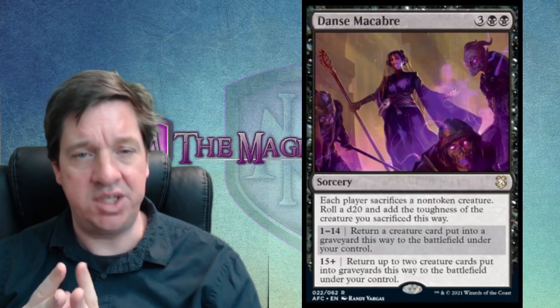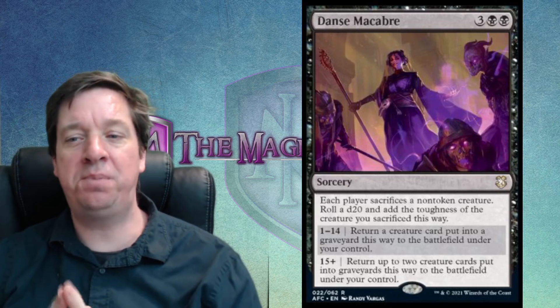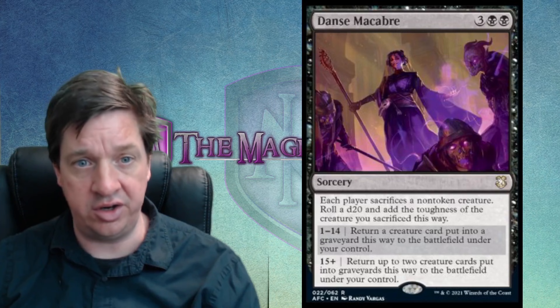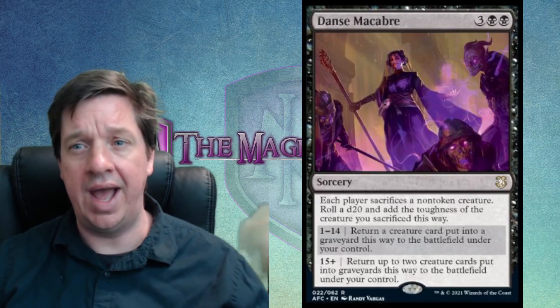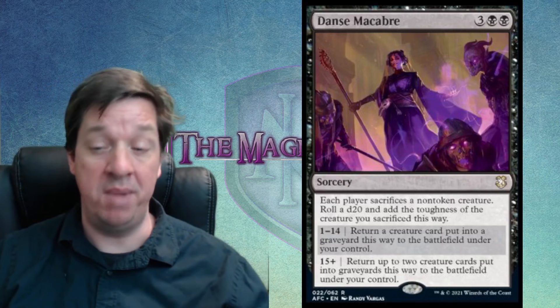The D20 card is Dance Macabre — like a Lady Gaga song! Two black and three for a sorcery. Each player sacrifices a non-token creature. Roll a D20 and add the toughness of the creature you sacrifice. If the result is 1 to 14, return a creature card put into a graveyard this way to the battlefield under your control — so you can get your creature back or steal one of your opponent's. If the total is 15 or more, return up to two creature cards put into graveyards this way to the battlefield under your control.